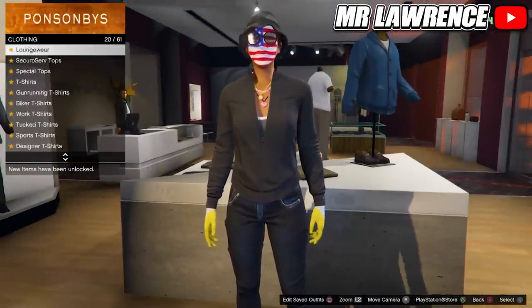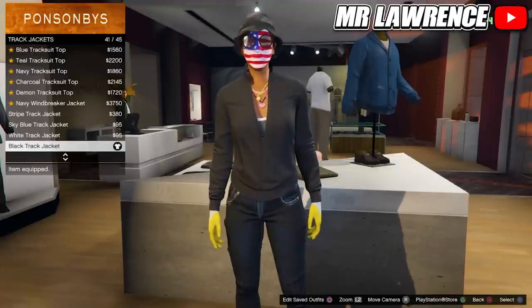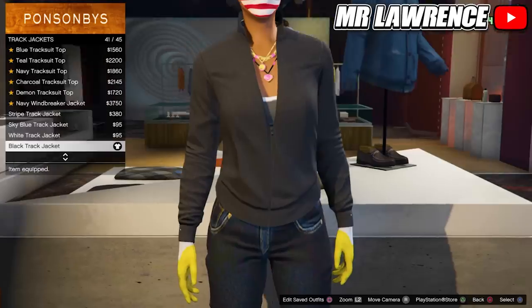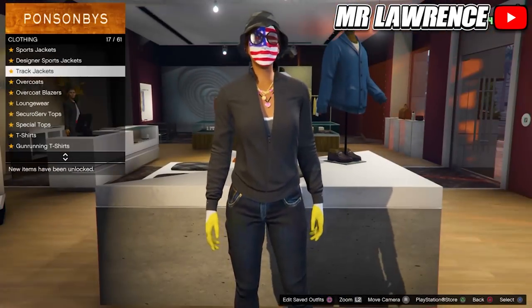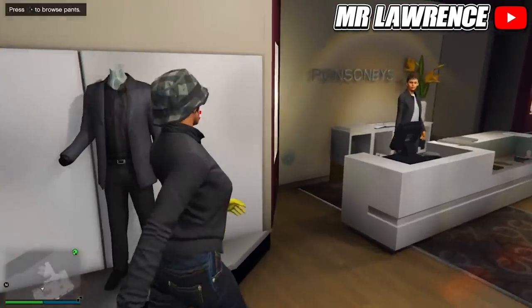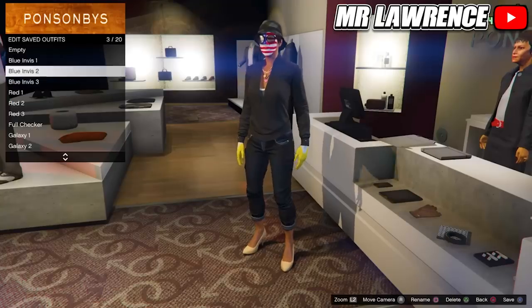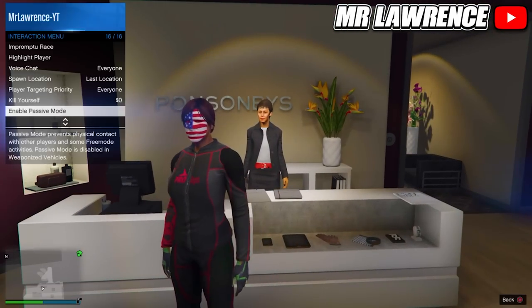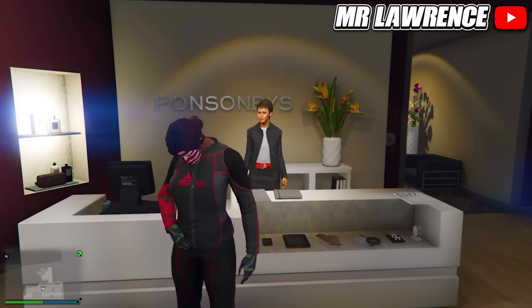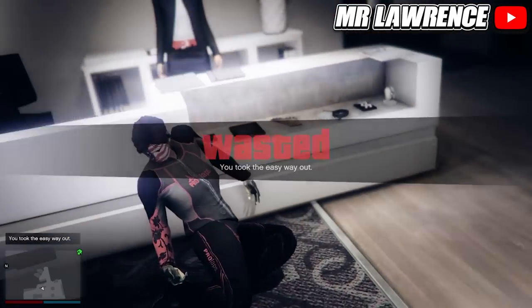Go to track jackets and purchase the black track jacket. Now you can save this outfit in any slot. I also made some other modded outfits, so don't mind the outfit that I'm wearing right now. But now you will need to take the easy way out through your interaction menu — this will create a game save.